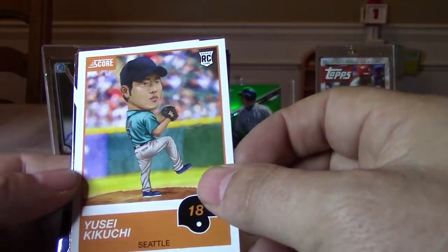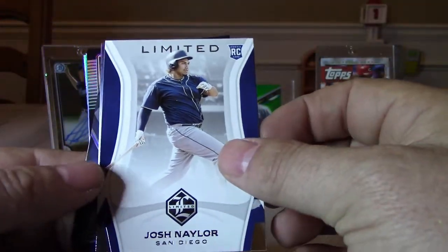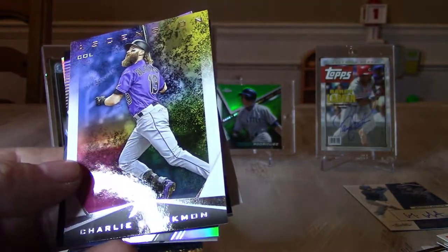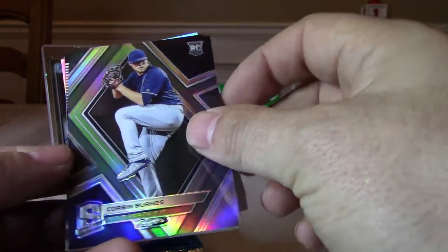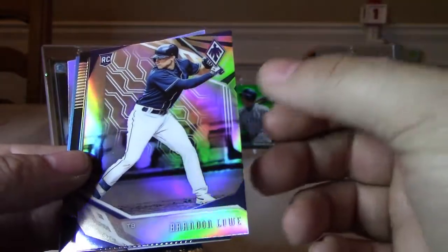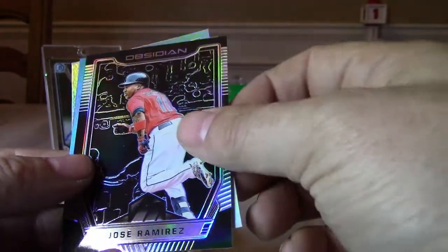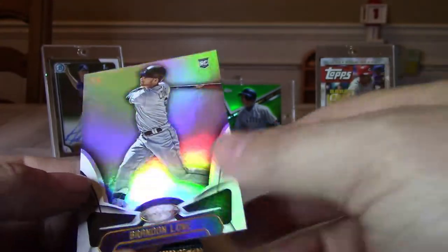We have a Kikuchi rookie card from Score, a Josh Naylor rookie from Limited, an Ascension Charlie Blackman, Corbin Burns Specter rookie that's a prism not numbered, Brandon Lowe Prism Phoenix rookie card, an Obsidian Prism of Jose Ramirez, a Pete Alonzo rookie from Status, and a Brandon Lowe rookie from Certified.